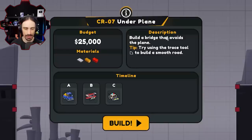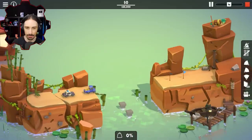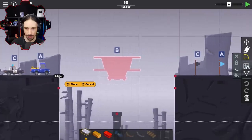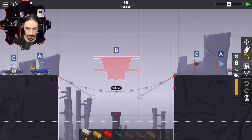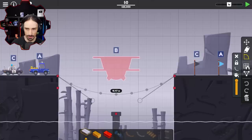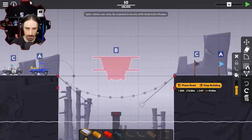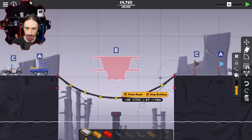Now build a bridge that avoids a plane — you're throwing planes at me now? Try using the trace tool to build a smooth road. This is the plane that's going to come. The plane never came. Time to trace a thing from there to there — definitely going to invert it. He is one block under — almost two. I think he might get tipped off by the plane here. The road does not follow the trace. You think the car can traverse this without getting hit? We're going to find out.